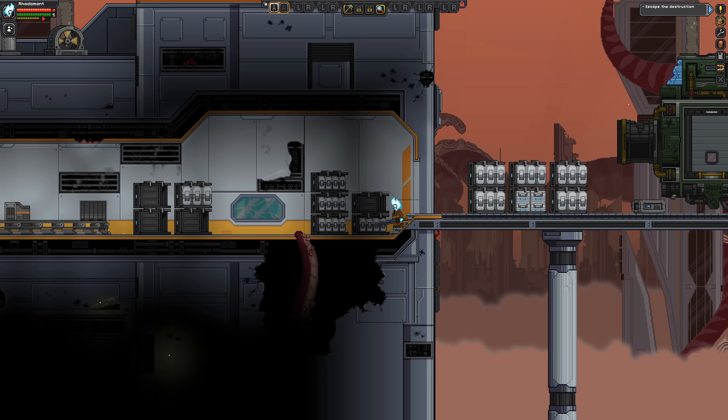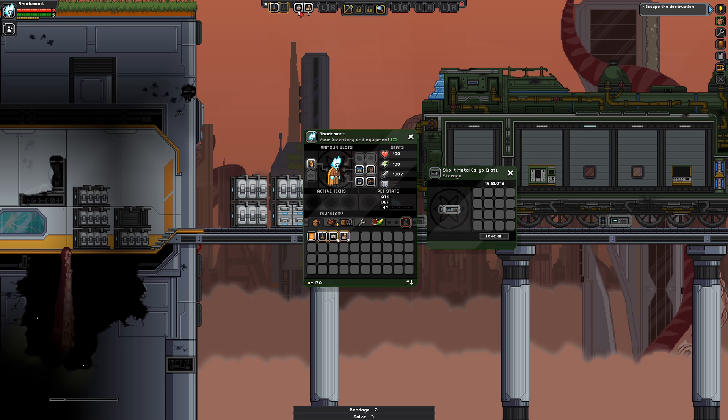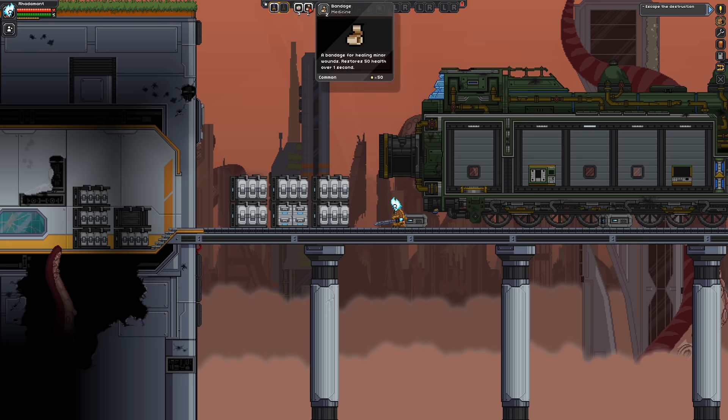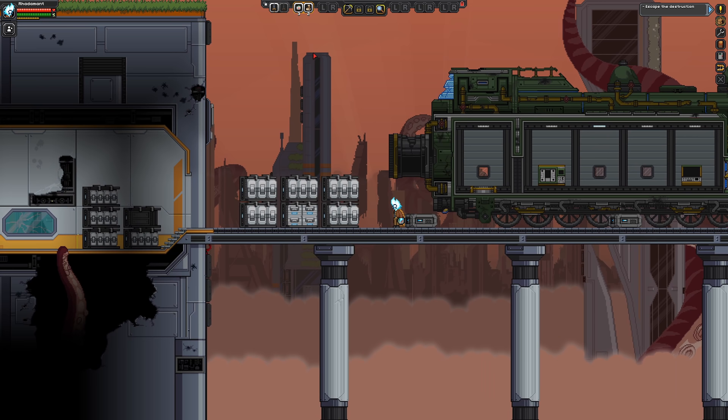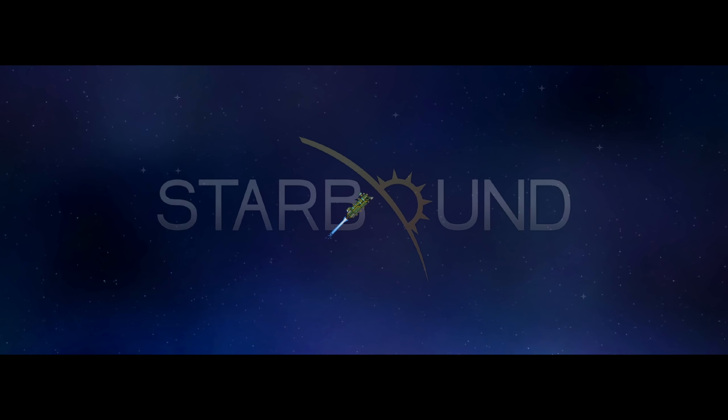Up here you have health, energy, and food. In this instance, I am not hungry. Here's some medical supplies. We have a salve, which heals 50 health over 10 seconds, and the bandage, which heals 50 health over one second — the bandage is a lot faster healing, useful in emergencies. To use these, I'd hit two, then left mouse would be salve and right mouse would be the bandage. And here is the Nova Kid ship, which looks like a pretty big train.